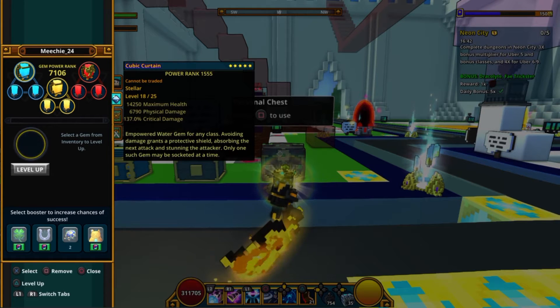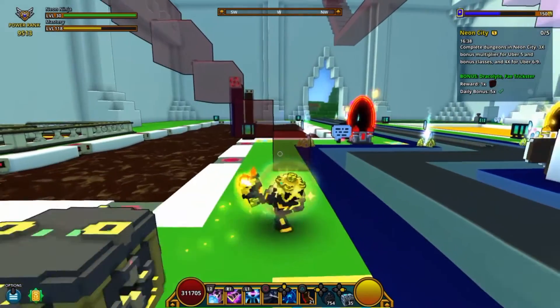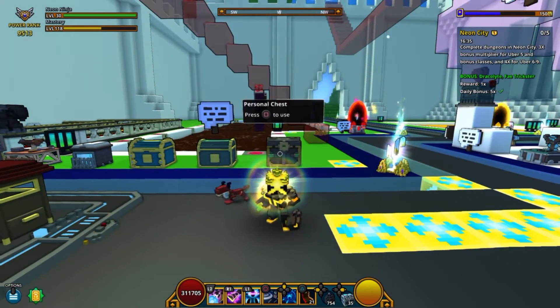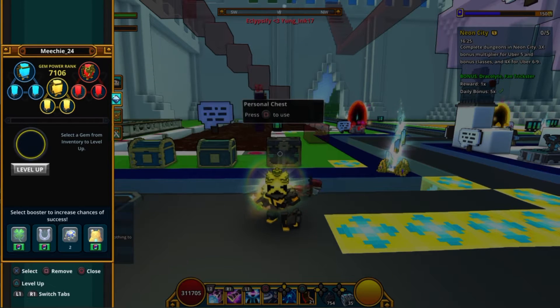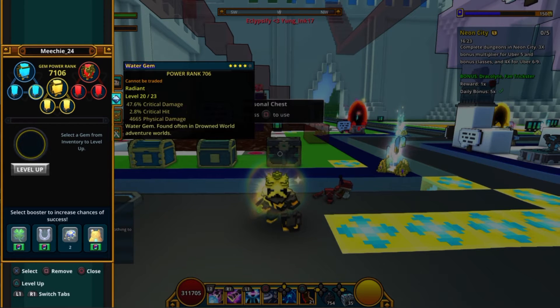When I hit power rank 10,000 — I'm at about 9,500, so I'm almost there — once I hit 10,000 that's when I'm really going to start grinding. I'm going to get rid of all these other gems and try to get stellar gems from every single one, but I've got to get the right kind of stellar gems.